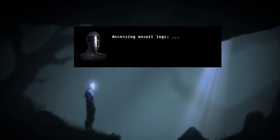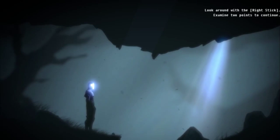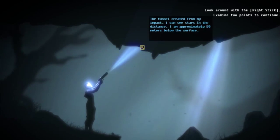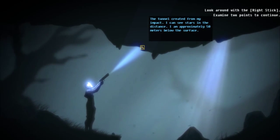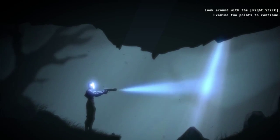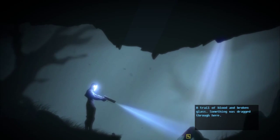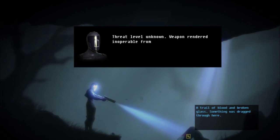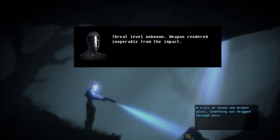Accessing on-suit logs. Mission parameters and location data not found. A tunnel created from my impact — I can see stars in the distance. I'm approximately 50 meters below the surface. A trail of blood and broken glass. Preparable: unknown. Weapon rendered inoperable from the impact. Consulting parameters — I will locate medical facilities.